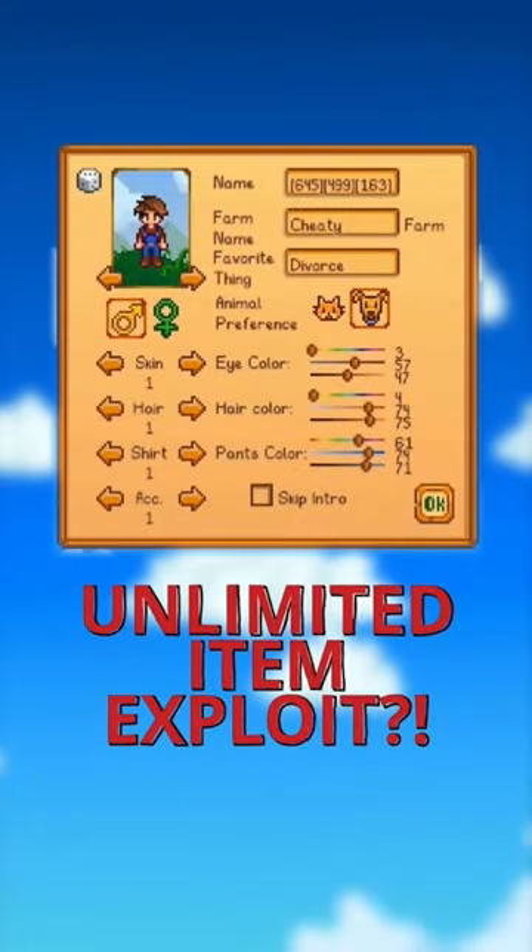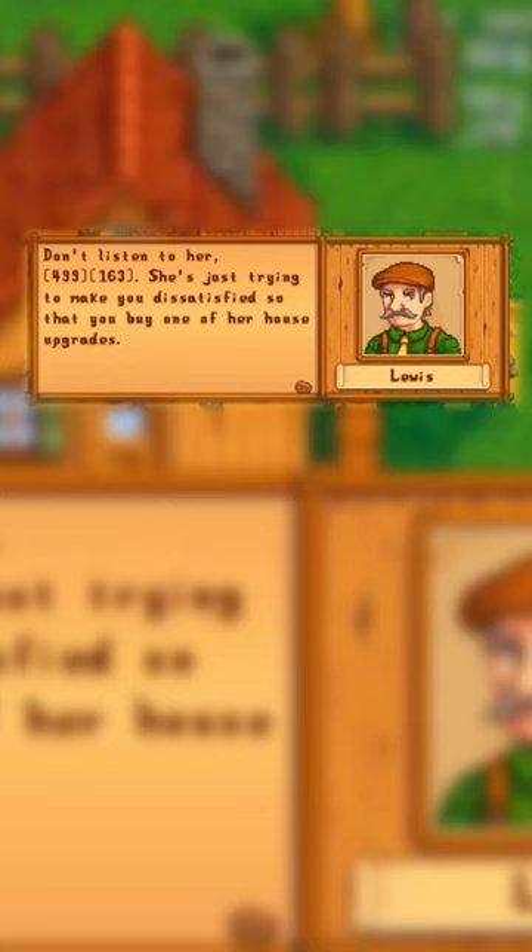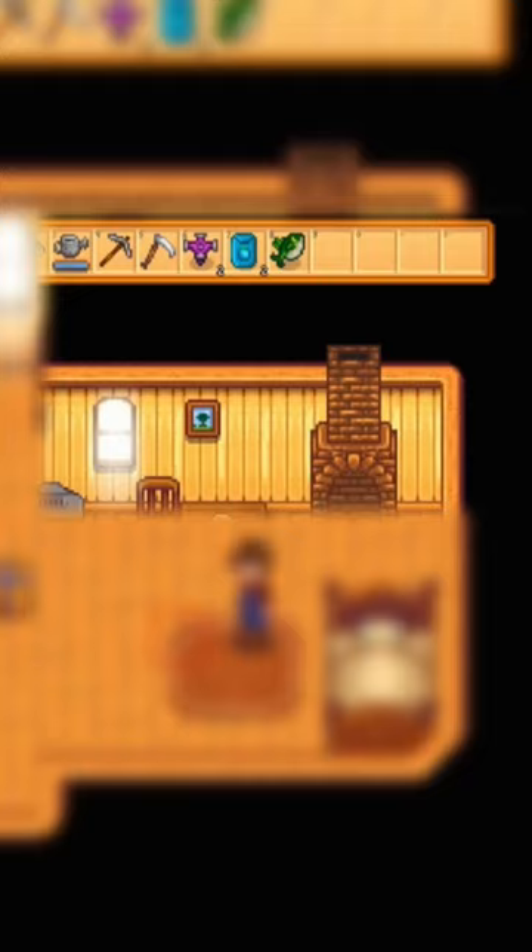Have you heard of this exploit in Stardew Valley? Naming your character after an internal object ID number in brackets will give the item that corresponds with the number whenever an NPC mentions your character by name. So for example, entering this number sequence will give an iridium sprinkler, ancient seeds, and a legend.